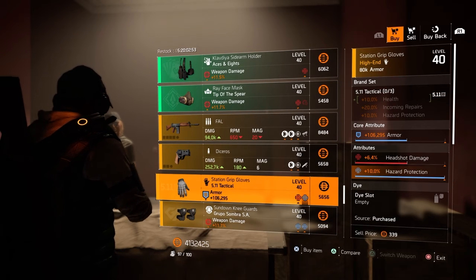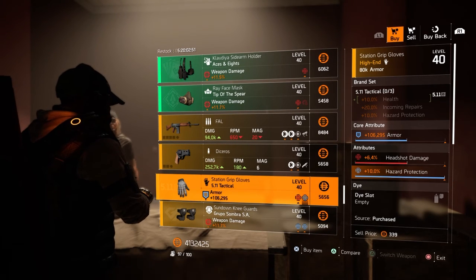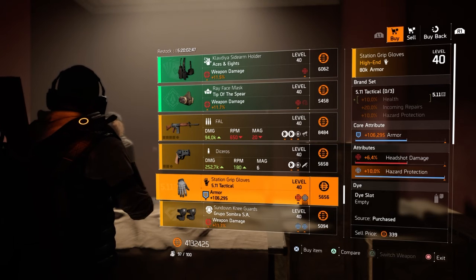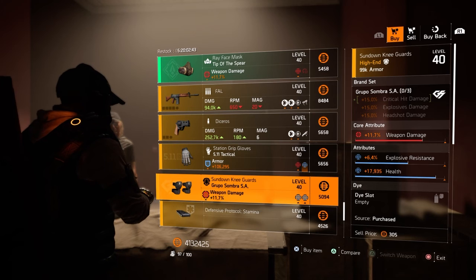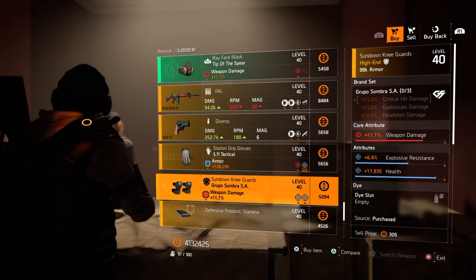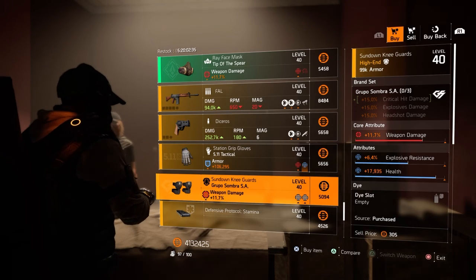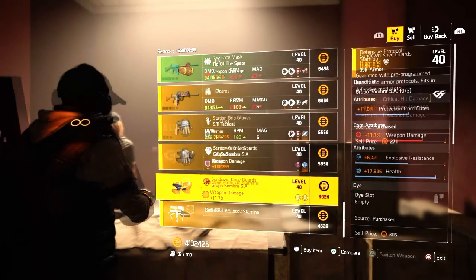Next we have 511 gloves with 106,000 armor, 6.4% headshot damage, and 10% hazard protection. Next we have a Grouper Sombra knee pad with 11.7% weapon damage, 6.4% explosive resistance, and 17,000 health.